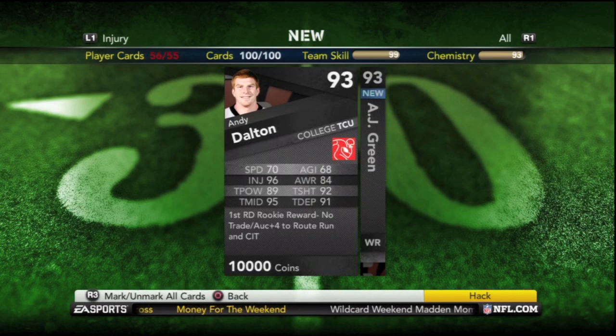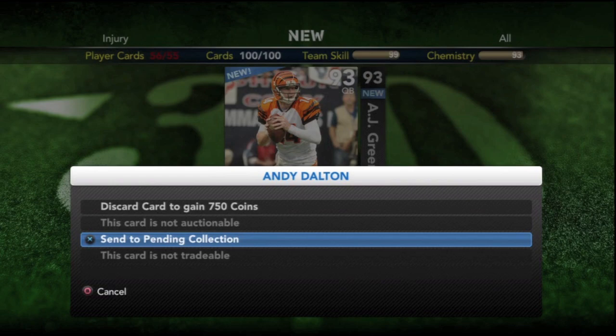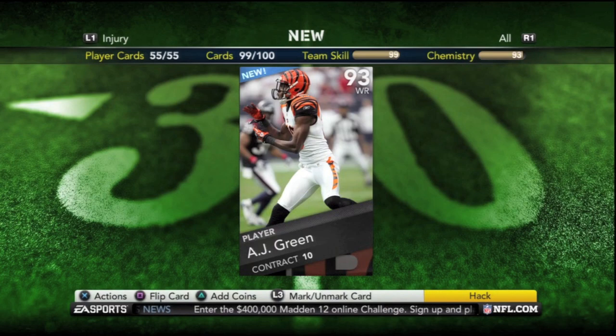Those reward cards are Andy Dalton. I can't believe the boost on these cards — plus 4 to route running and catch in traffic. That's pretty awesome. The AJ Green I'm going to use as my 4th wide receiver now. Plus 4 to deep throw accuracy and throw power. If you're using that AJ Green and you're throwing it deep and he's your 4th wide receiver, it's pretty darn good.